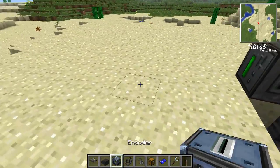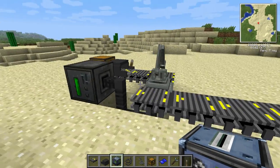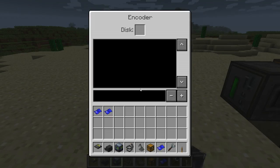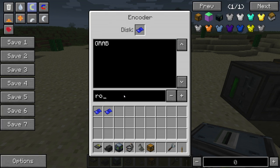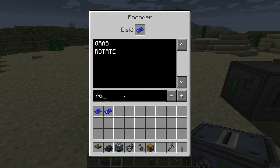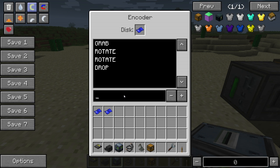Now we're going to move onto an encoder. This makes the commands, or a guideline, for the arm bot. So if you get a disk: Grab will grab an item. Rotate will rotate the arm bot ninety degrees. Drop will drop the item. Return will put it back to its original position. And Repeat will do it all over again.